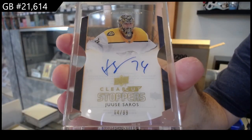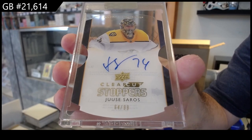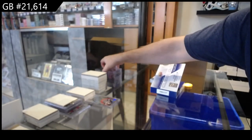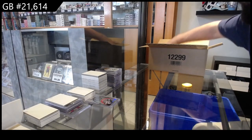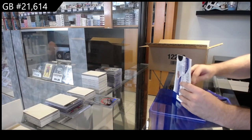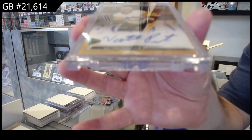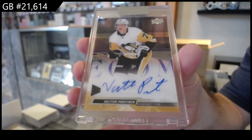That's a good one — Clear Cut Stoppers, numbered to 99, of Saros for the Predators. You've got four left, I think — four left, folks!